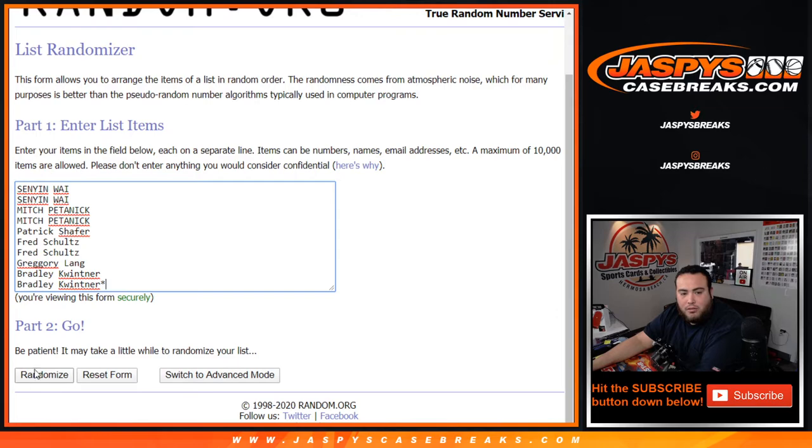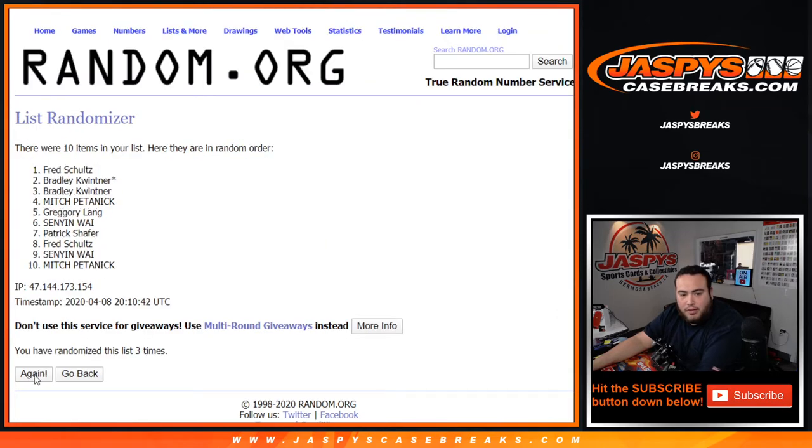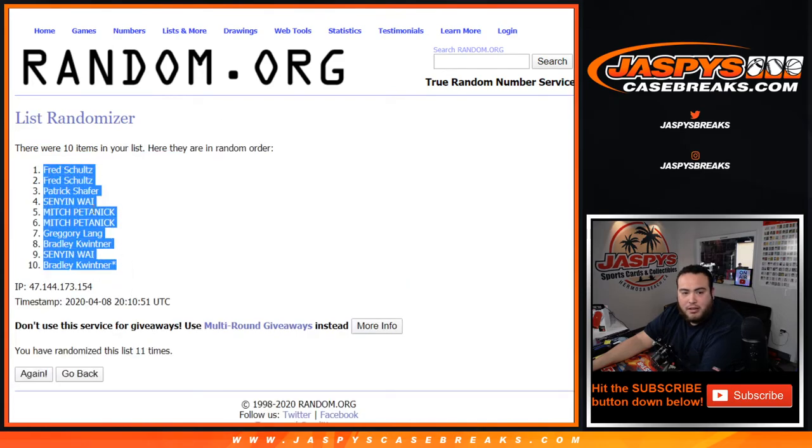Sinyan down to Bradley: 1, 2, 3, 4, 5, 6, 7, 8, 9, 10, and 11. 11 times Fred down to Bradley.